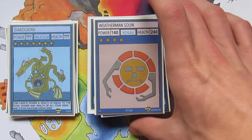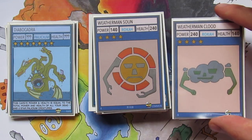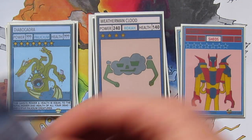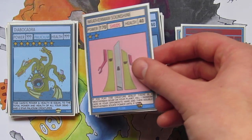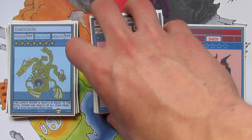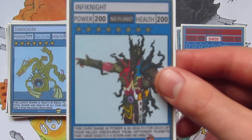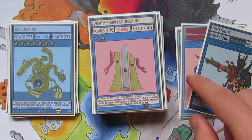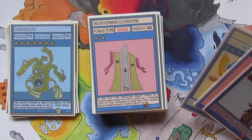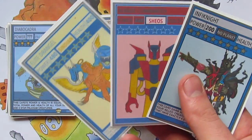Now we've got the Weathermen with Weatherman Soon as card number 38. And then Weatherman Clued which is her brother. And then Weatherman Snooflake to help out with Clued. And Weatherman Soonshine to help out with Weatherman Soon. And that's all the creatures from planets. We've then got the new concept of the no planet creatures, starting with the almighty Infinite which had a really great response in the videos it's been shown in. These are the only 3 really rare creature cards in the set but all of them are really powerful.